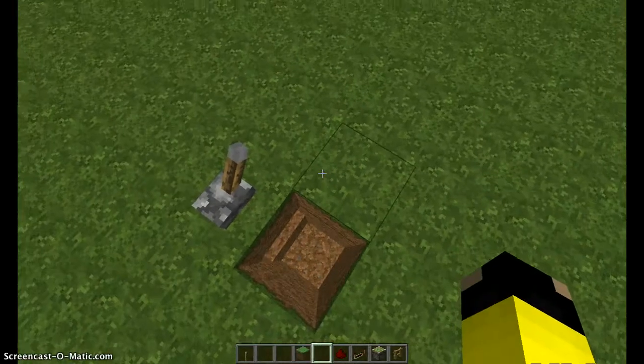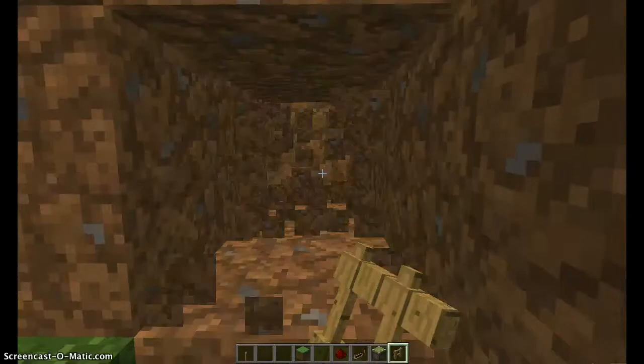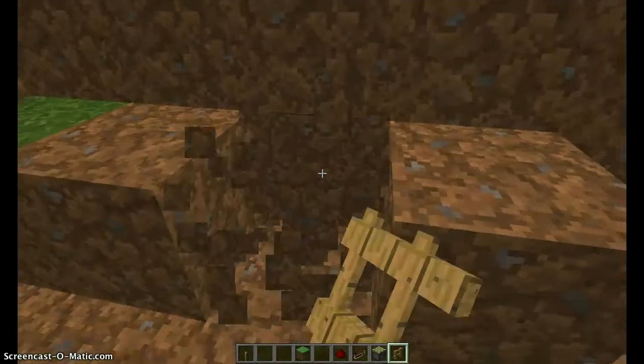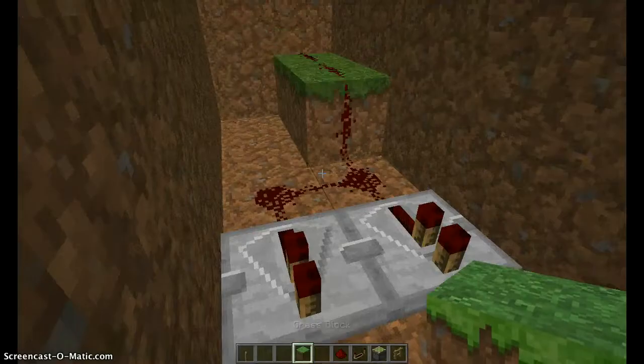First, mark off where you want it. Then you're gonna dig two down and dig three deep — so two by three. Dig this one all the way so you can see the hole, then break these two blocks. Place redstone there, there, and there — that should be all your redstone.